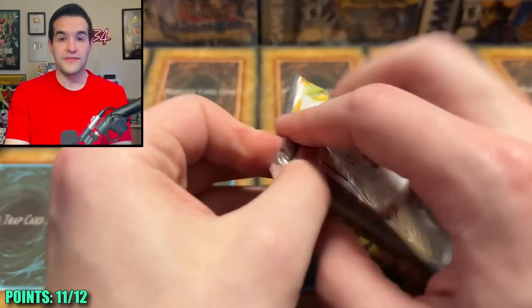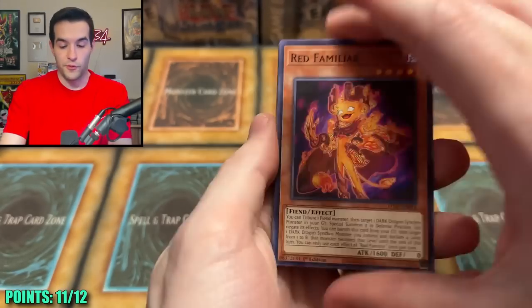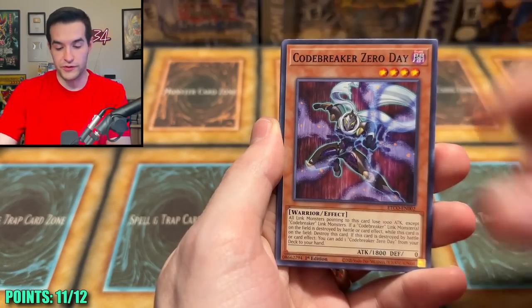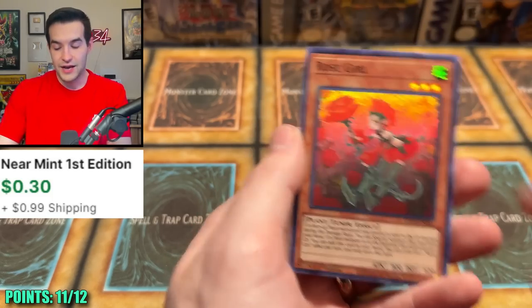Eternity Code — you have to have something in here, right? You have to have something. We have Red Familiar, Nemesis, Ancient Warrior Saga, Ancient Warrior Fearsome, Zero Day, Reemergence, Basilama, and Rose Girl. They are absolutely killing me over here.